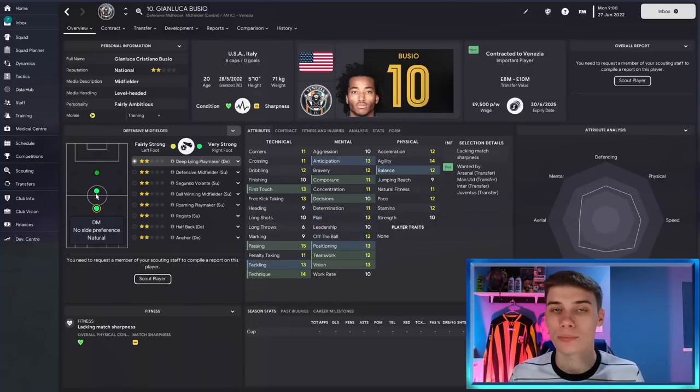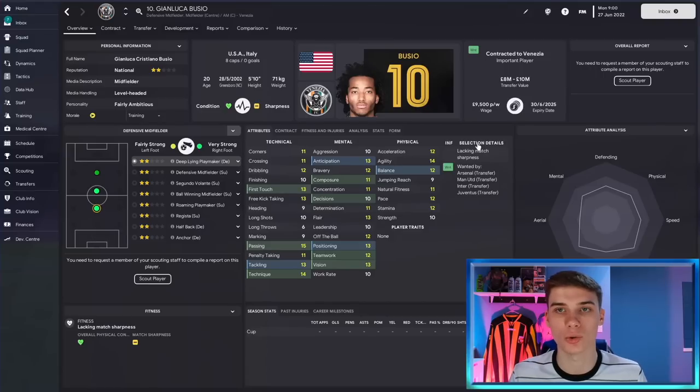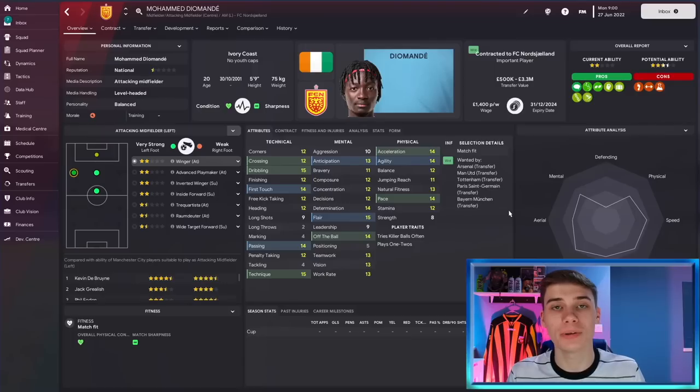Moving into midfield, we head to the Italian divisions and Venezia, where we find American 20-year-old Gian Luca Busio. He can play a few positions in the spine of the pitch, but midfield or defensive midfield are his ideal areas. He's wanted straight away by Arsenal, United, Inter, and Juventus — lots of Champions League quality teams. He has good all-round attributes and a great base set to build up from to become a star for your side.